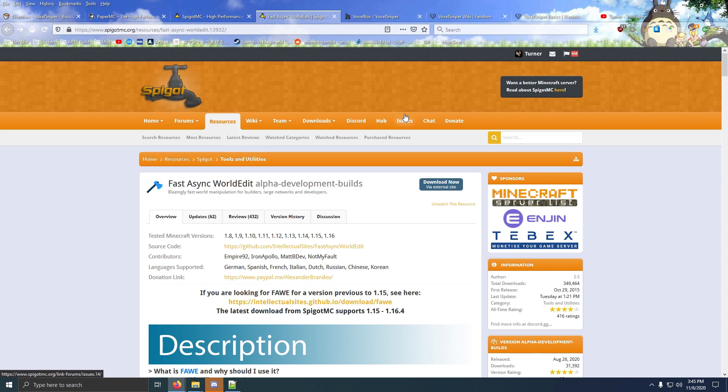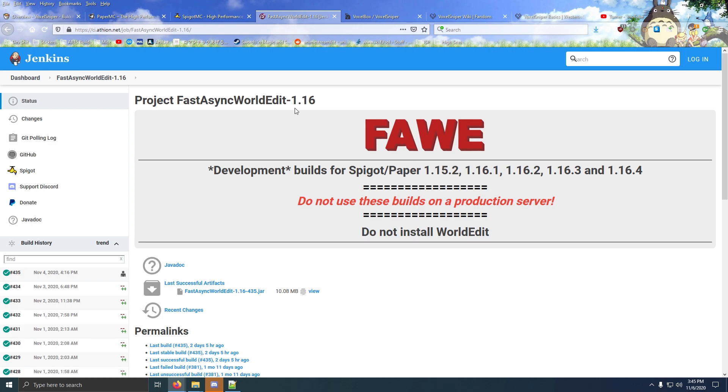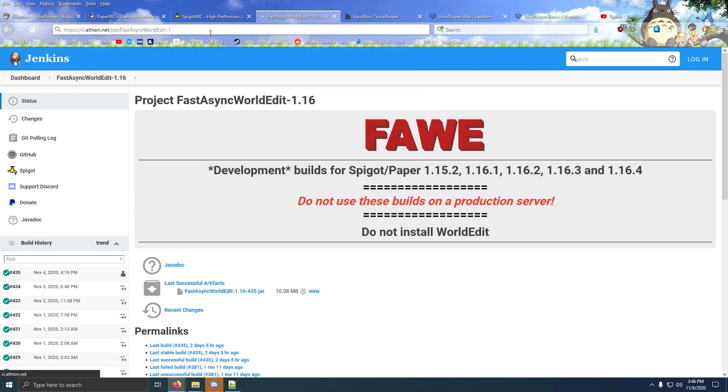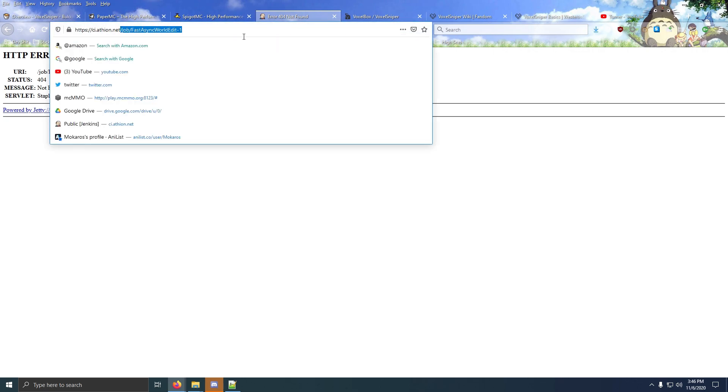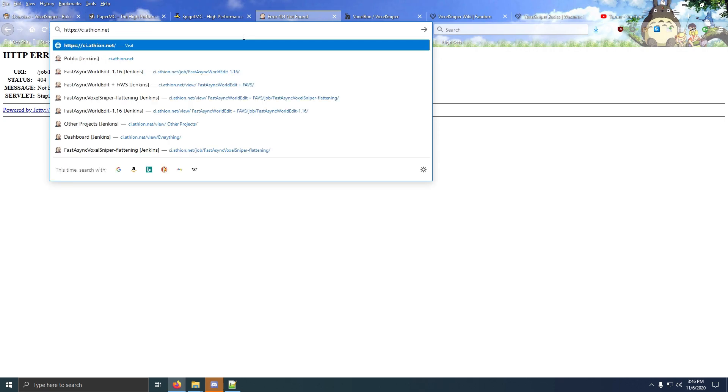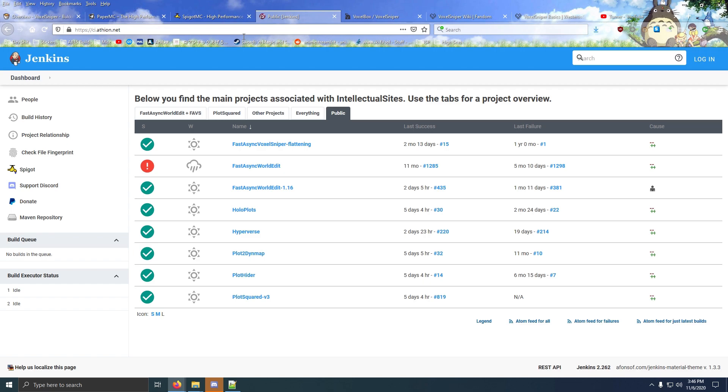We actually need two things: we need FastAsyncWorldEdit and we need FastAsyncVoxelSniper. Go to the next link in the description, which will be the Spigot page for FastAsyncWorldEdit, and click Download Now via External Site. This is going to link you to the Jenkins. If you get a page that just looks like an error, all you have to do to fix it is delete everything before slash job and after. So it should just be the URL. If I click Enter, this will bring me to the Jenkins. That's how you fix it if you get the error — if you don't have that error, don't worry about it.